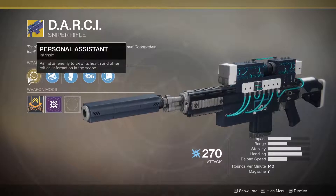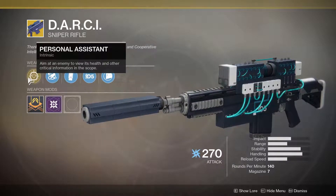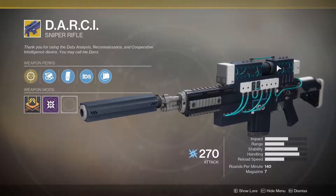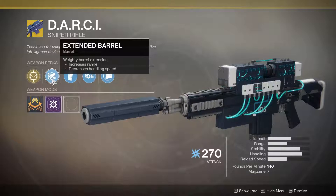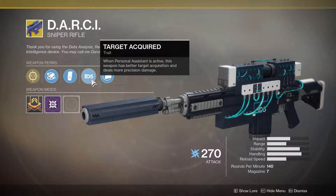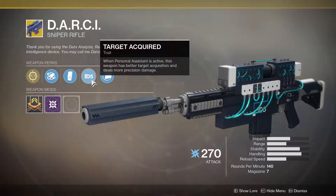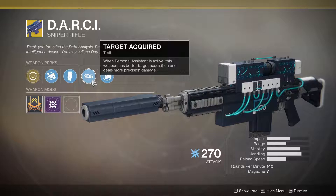The exotic perk is Personal Assistant — aim at enemies to view their health and other critical information in the scope. Pretty much it tells you how much health they've got and whatever else you need. The perk also includes Standing Mag and Target Acquisition: when Personal Assistant is activated, this weapon has better target acquisition.